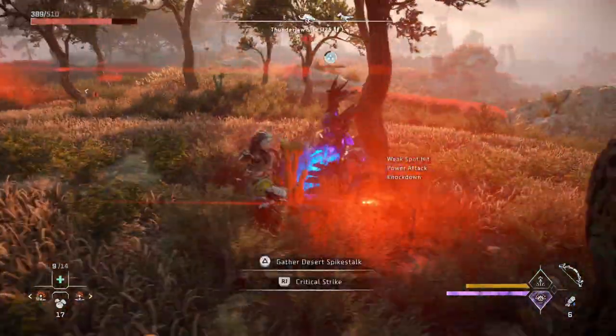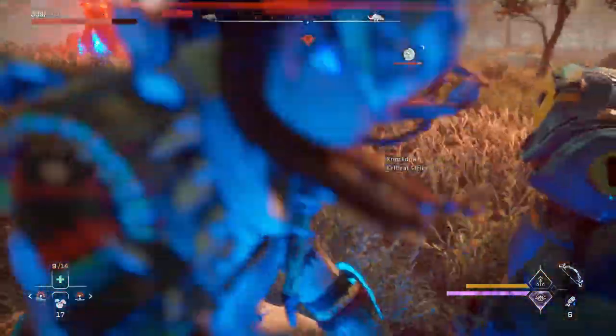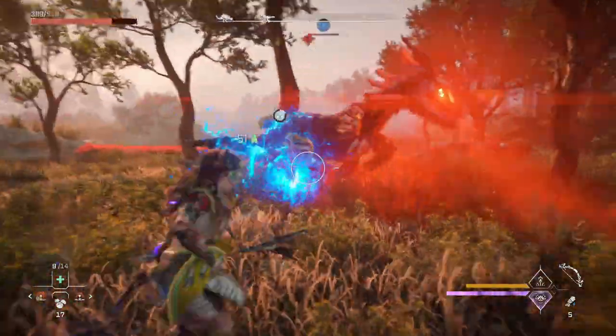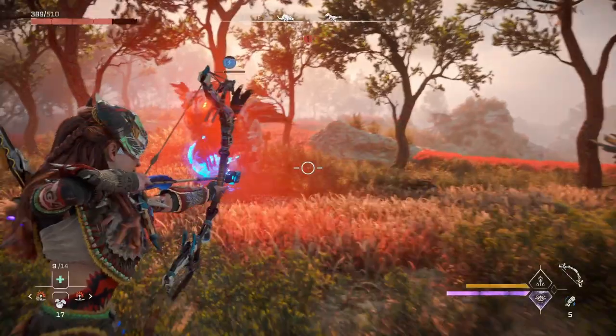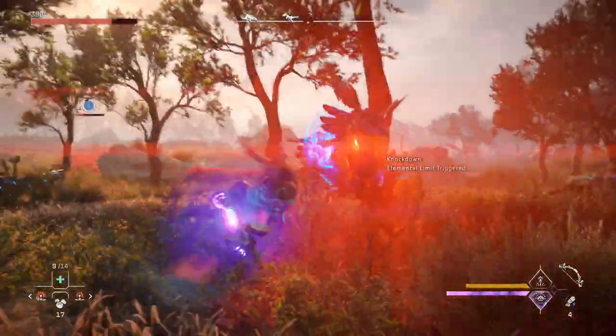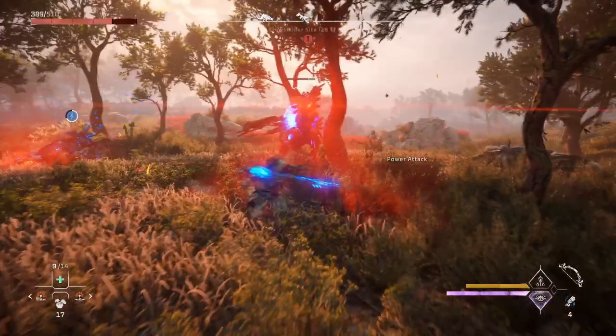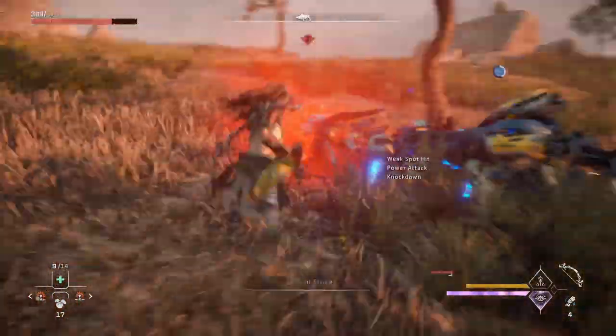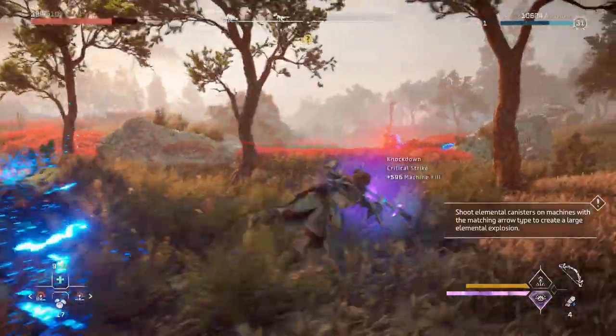Hey everyone, I'm Gushy and welcome to RPG Labs. In this video, we're going to be talking about the best elemental type you should be using for your weapons, which is Shock. Not only does Shock provide CC or crowd control, but it also stuns enemies leaving them open for critical strikes. This is perfect for a melee hybrid playstyle, both knocking enemies down for those crit strikes.